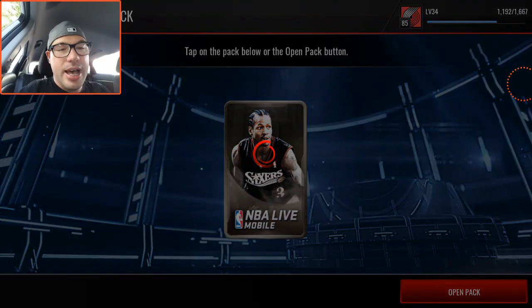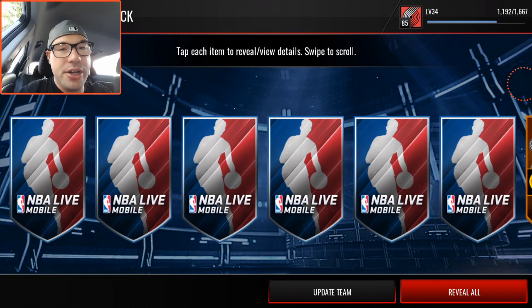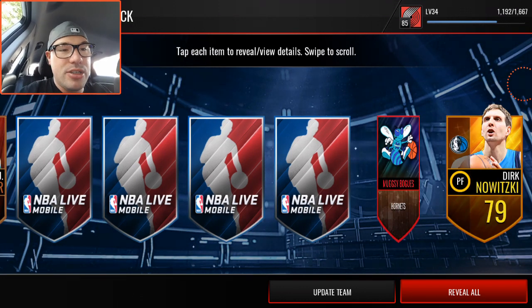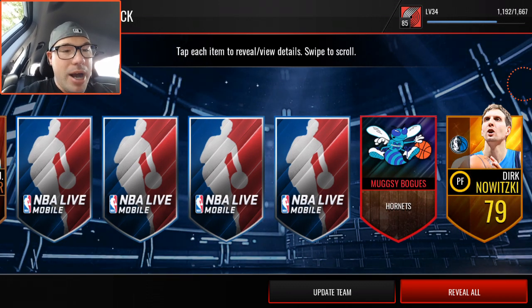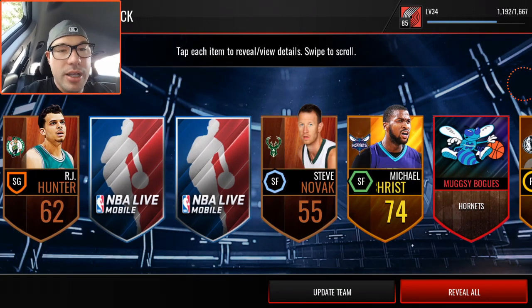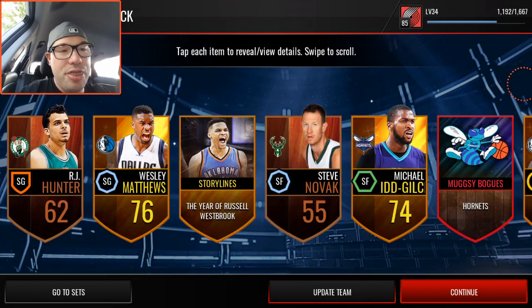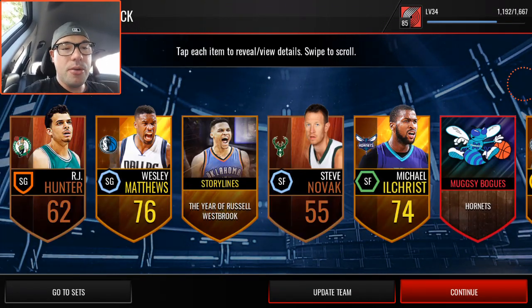Last but not least, the final legendary pack. A legend player would be so sick. We get a Muggsy Bogues Hornets collectible — that is probably the worst of them all. I don't think this particular collectible goes for much. And then Wesley Matthews.